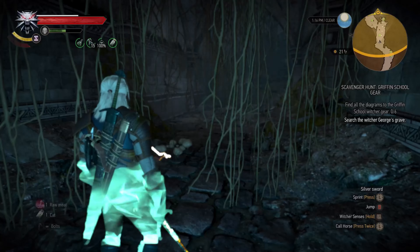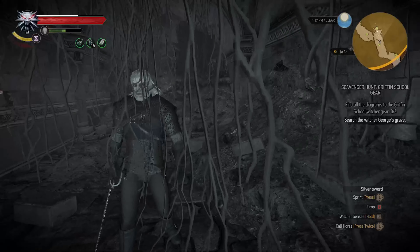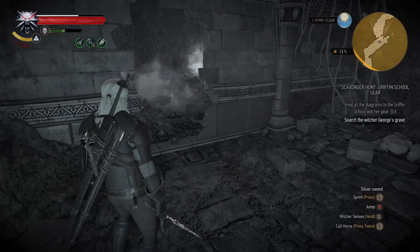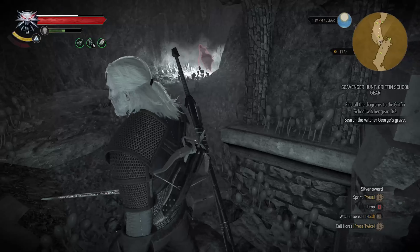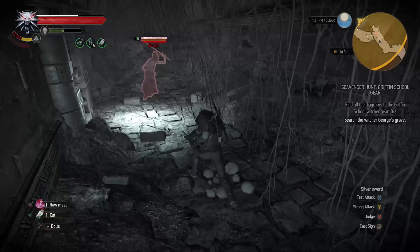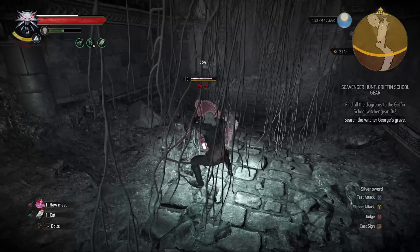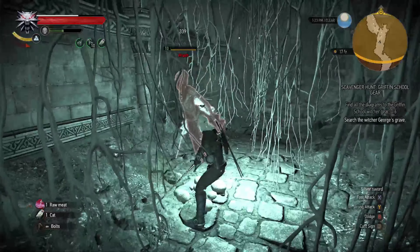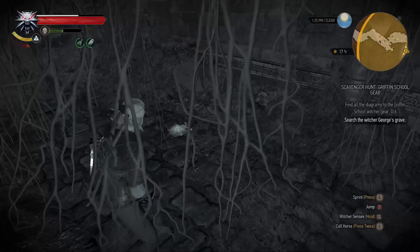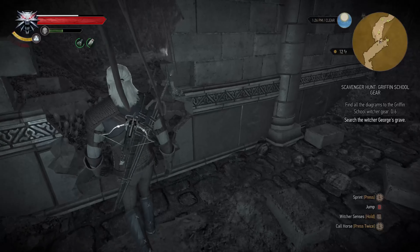Let me use Cat Potion again. The seventh one is behind this cracked wall. There's poisonous gas all over. I will not fight there — we will try to lure them here. There you are. Igni will be the best option.